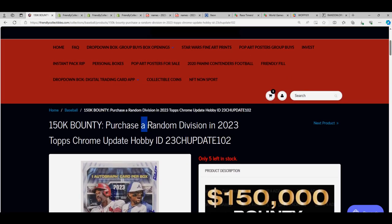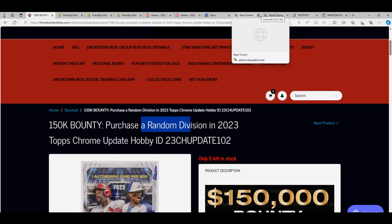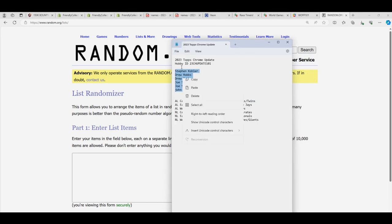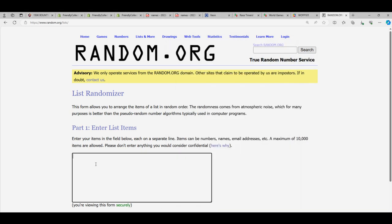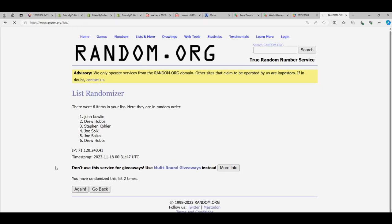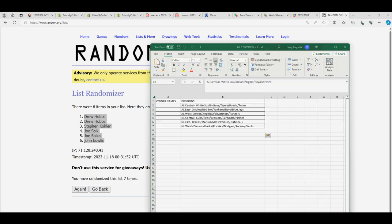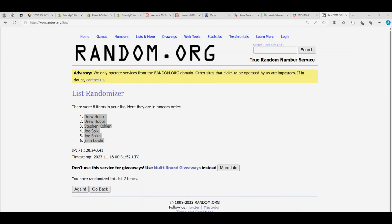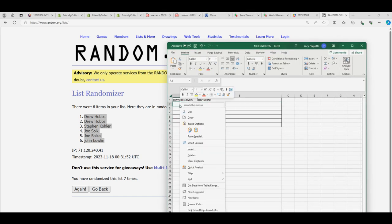It's a division rip, random division. Let's start that random right now for this box. We'll randomize the owner name seven times, come back and randomize the divisions seven times. Lucky number seven. So each list will go through here — good luck.